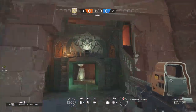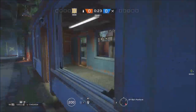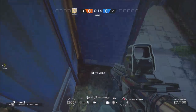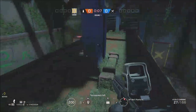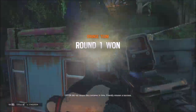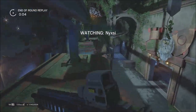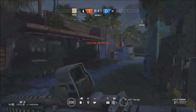This next spot is in the rail platform. Place a shield and vault over it, then vault again and you're on top of the train. You can go over to the area I usually go to when using this online — and it's not against any rules because it's not a glitch, it is a legitimate spot.